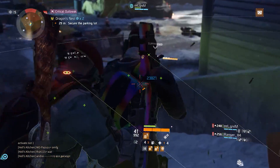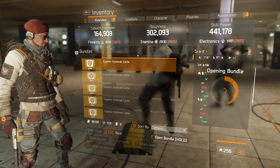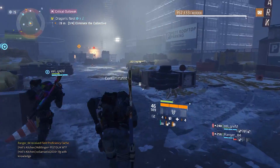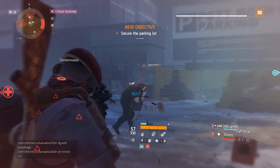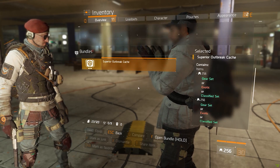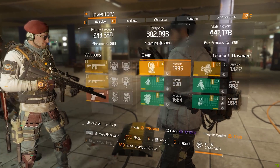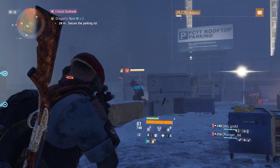Or maybe getting 50 headshot kills with a marksman rifle. Once players meet those requirements and complete the objective, they would be rewarded with a cache that gives them an extra classified item. This is where it gets interesting: all of these activities per day would be tracked, and for people that keep going past that cap — past the 50 headshot kills or the 20 cleaner boss kills — those stats would be tracked. Players in the top 50%, top 25%, or top 5% could be given extra caches for even more classified gear set items.